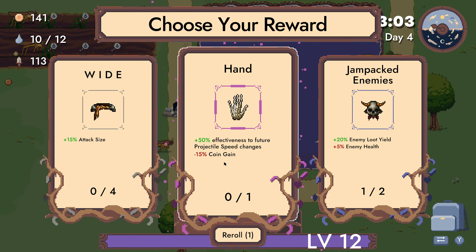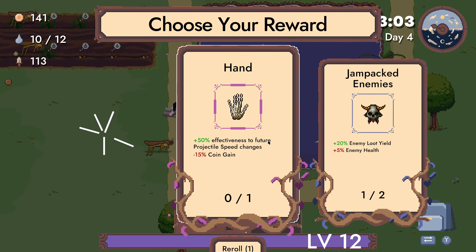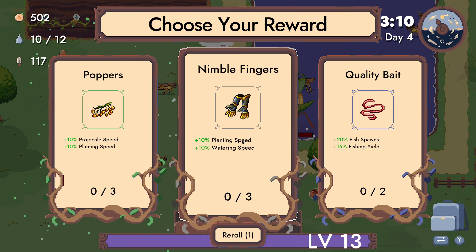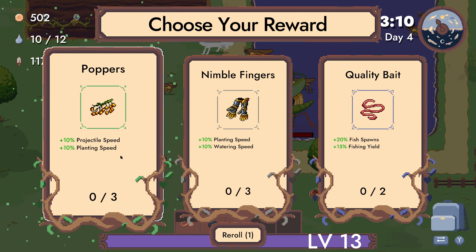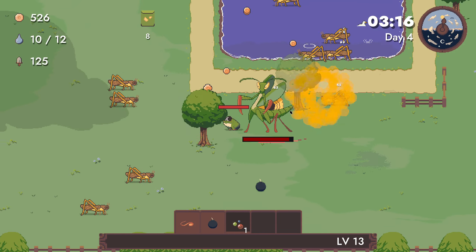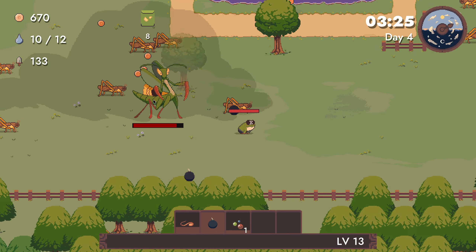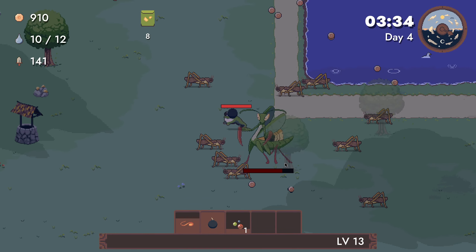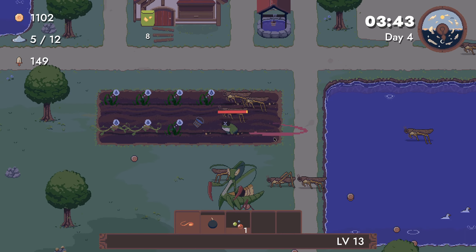Give me attack size. Projectile speed, blending speed, watering speed — let me get projectile speed. Yeah, we have our first boss and he's kind of hard to damage. I feel like we're really lacking on our weapons. Let's water everything.